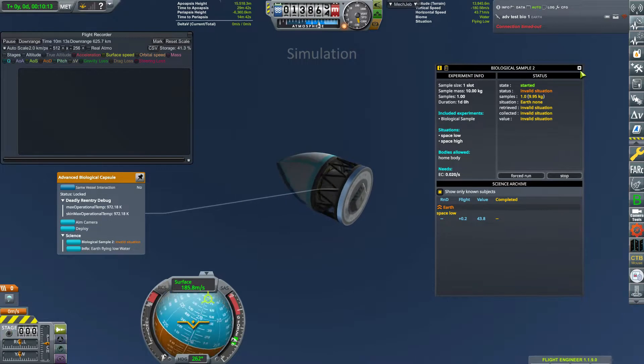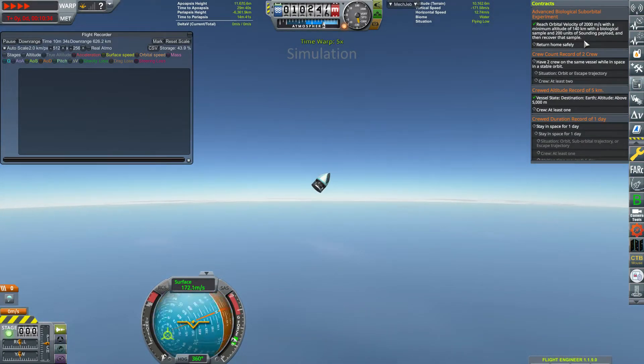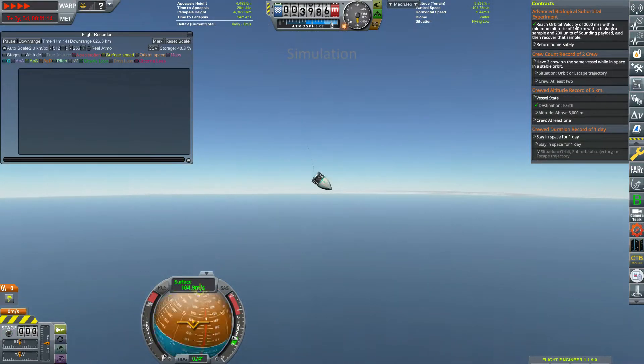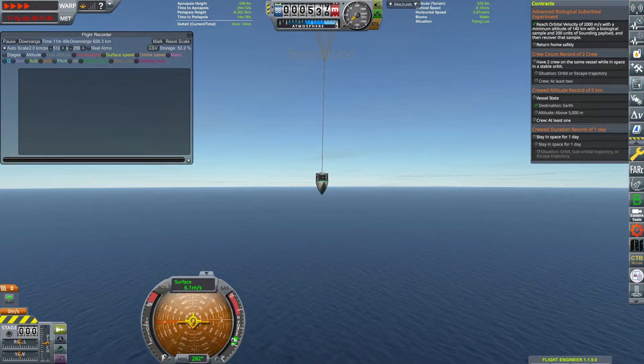With that, that's the end of the episode. We're going to recover this probe and call it a day. I just wanted to go over this mission because it's something you're going to encounter and there are some stipulations to do it correctly. When we come back next time, we'll be getting into orbital rocketry and a few other things. As always, thank you guys for stopping by — I hope you enjoyed or at least learned something, and I hope to see you on the next episode of How to RP-1.